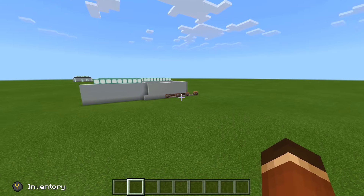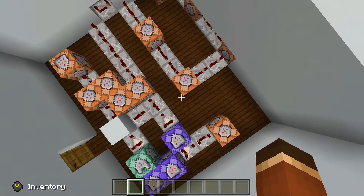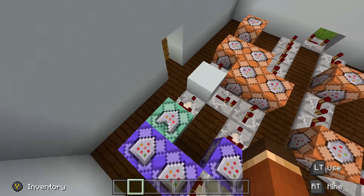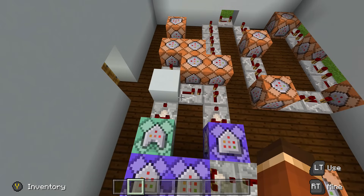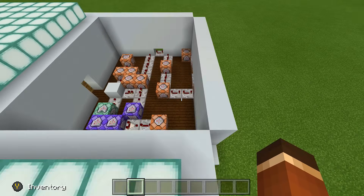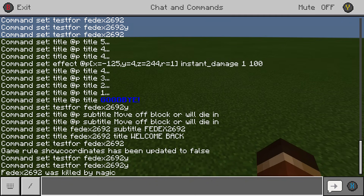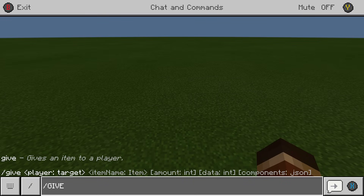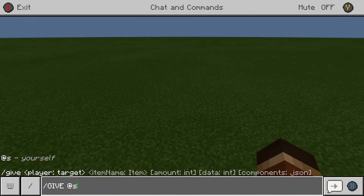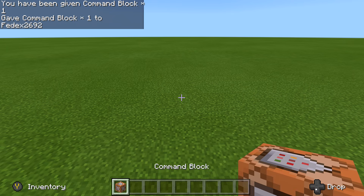Let's go ahead and start building this thing. Like I said, it's not going to look this big — this part is just the countdown, five four three two one, that's why there's all these command blocks here. Over here is just to open up the door if it's you, and if it isn't you it won't, thus killing the player. The first thing we're going to do is give ourselves a command block by pressing right on our D-pad and typing in '/give @s command_block'.